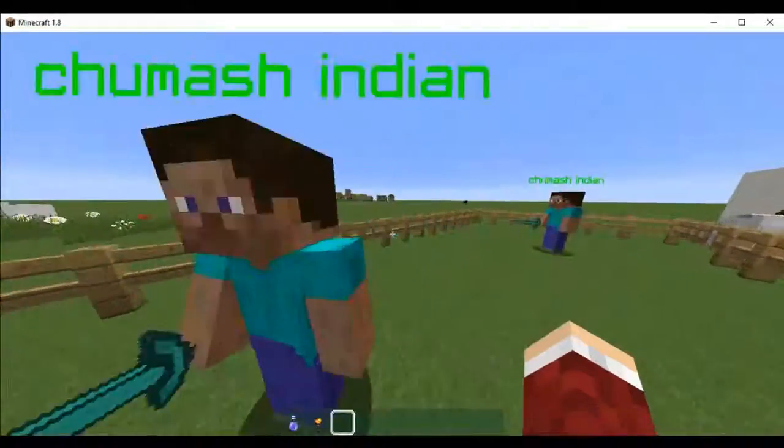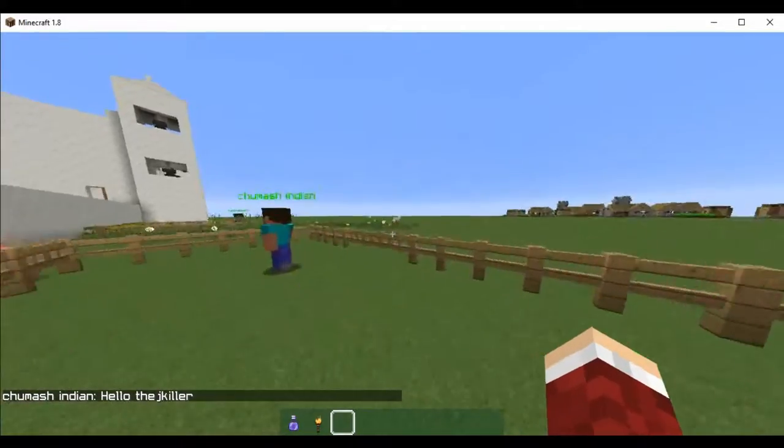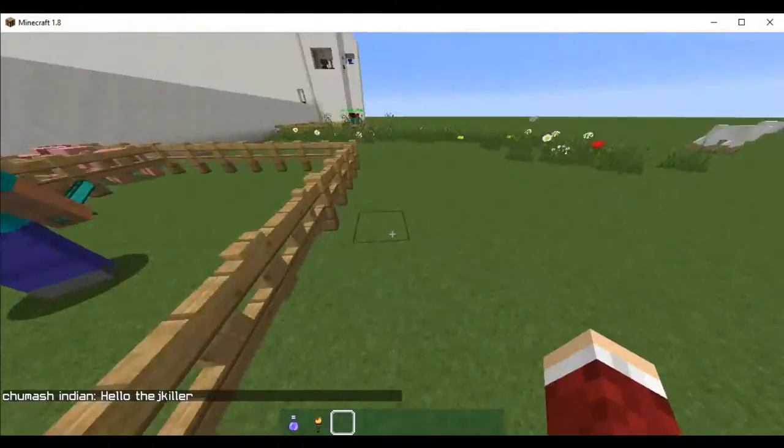Mission Santa Barbara had cattle, sheep, goats, mules, and horses. This is the end of the mission tour. Hope you enjoyed it.